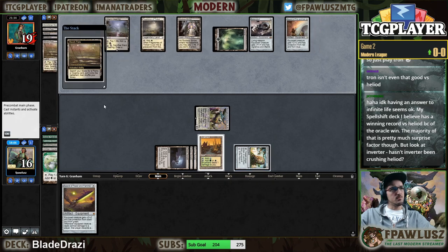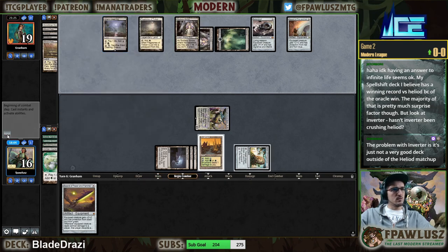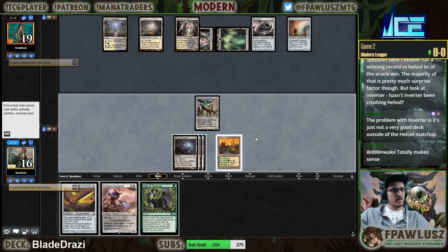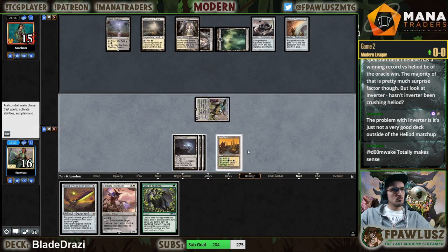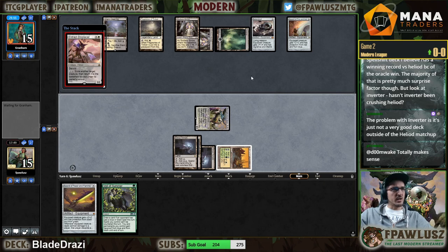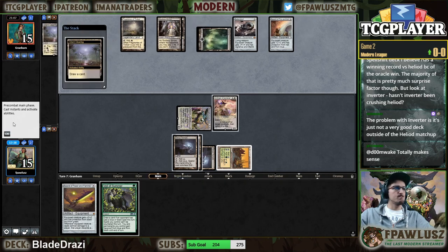I'm just gonna crack Relic on end step — they can draw a card I guess. Another Displacer, not bad. I could draw Ancient Stirrings. Blink the Thought-Knot — I'd rather protect the Thought-Knot from a Fatal Push, seems like a better idea.